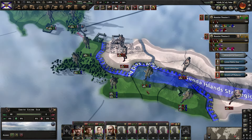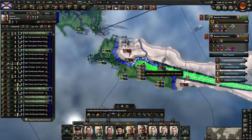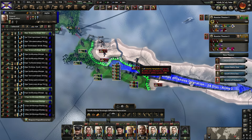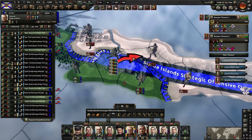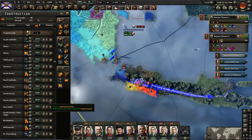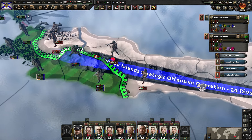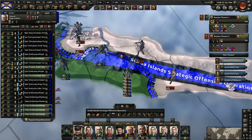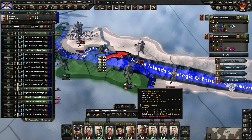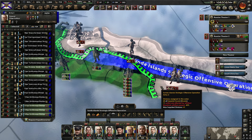I did completely forget about this front — my bad guys. Yeah I completely forgot about this. We are lacking supply here, we built the port right there but supply is still an issue. I can try attacking here, but I think we need another port constructed, frankly. Having some difficulty in the region. Is this a mountain province? It is — maybe that's why we're having some difficulty. Let me pull back here and see if we can't win here instead.